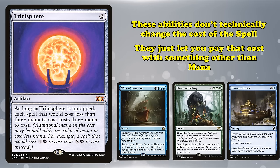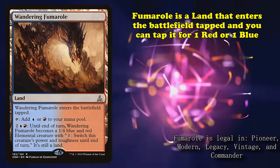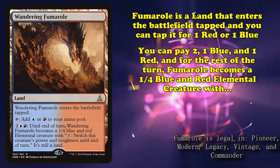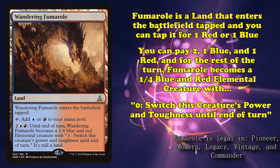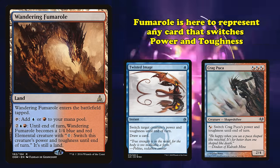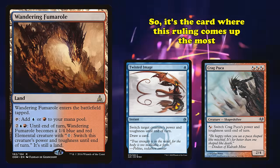At number 6, we have Wandering Fumarole. This is a land that enters the battlefield tapped and can be tapped to add 1 blue or 1 red. It also has the ability where you can pay 2, 1 blue and 1 red to turn Wandering Fumarole into a 1/4 blue and red elemental creature, with the ability to pay 0 mana to switch its power and toughness until end of turn. Wandering Fumarole is kind of a stand-in for any card that switches power and toughness, but it was the most heavily played of these cards, so it's the one where this ruling comes up the most.